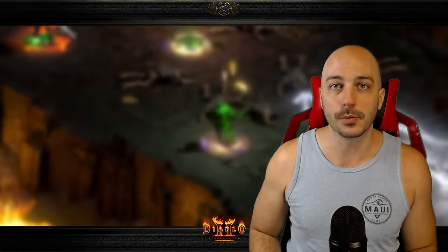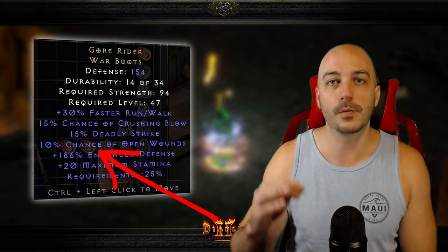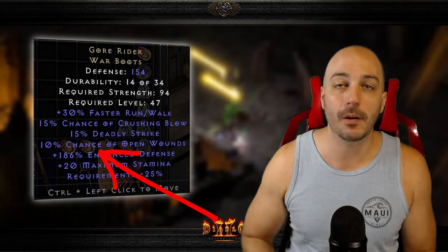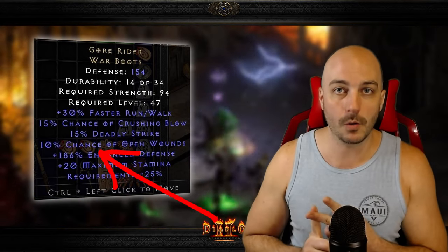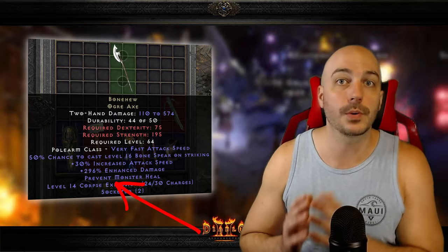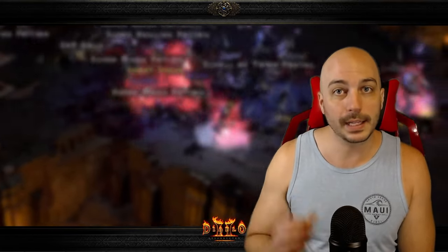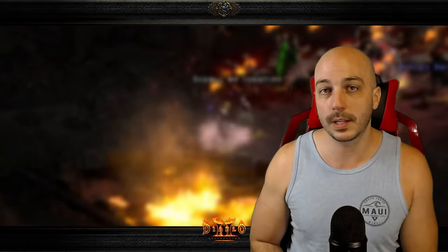These Ubers have very high health pools. Along with Crushing Blow, you're going to want Open Wounds. Open Wounds seems to be the easiest and most obvious — you can throw on a pair of Gore Riders to get a little Crushing Blow and a little Open Wounds. What Open Wounds is really good for is it stops the Ubers from rehealing their health back, because they might actually heal faster than you can deal damage. You might think to use Prevent Monster Heal, but while that works with Diablo Clone, it does not work with these Ubers. Open Wounds really is the best bet, but having them poisoned will also stop healing while they're poisoned.